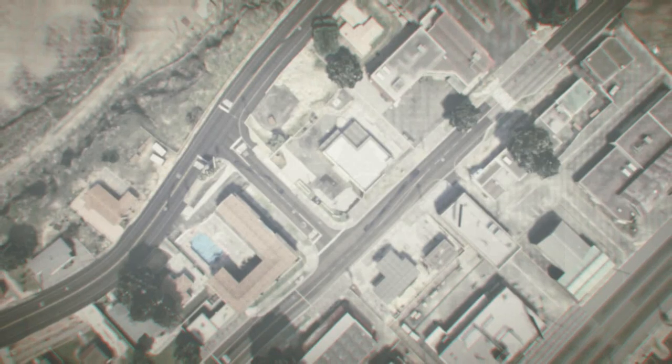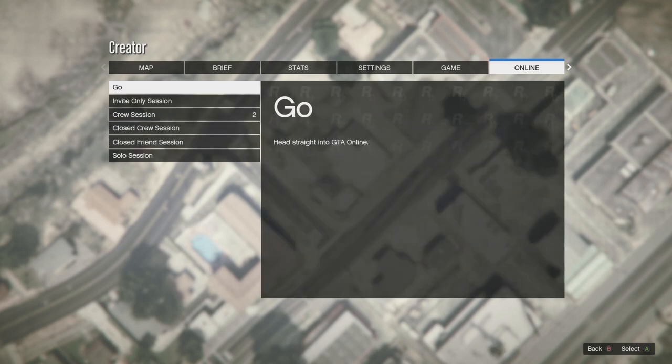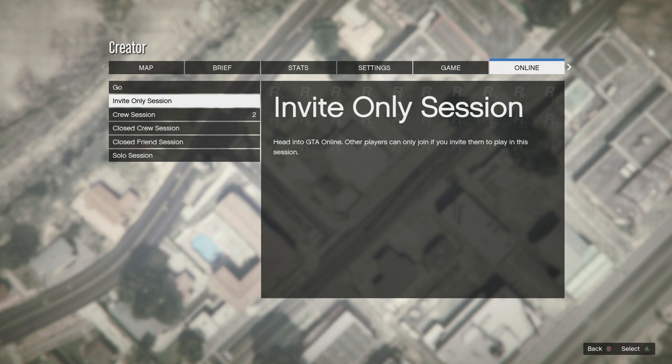Once you do that, hit Start, go over to Online, go to 'Play GTA Online,' and then hover over 'Invite Only Session' for another five to ten counts: one, two, three, four. Once you do that, spam A because it's going to accept both alerts. Spam A if you're on Xbox One, spam X if you're on PlayStation, and spam the E key on a computer.